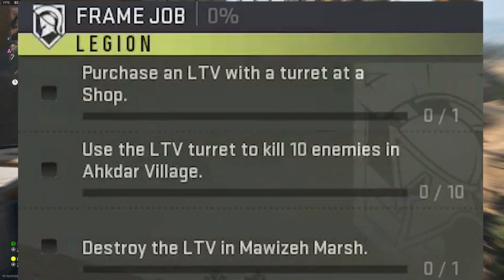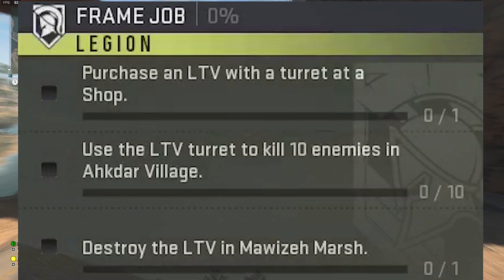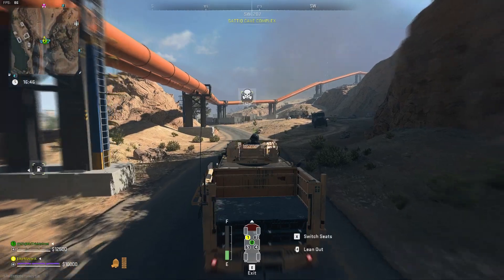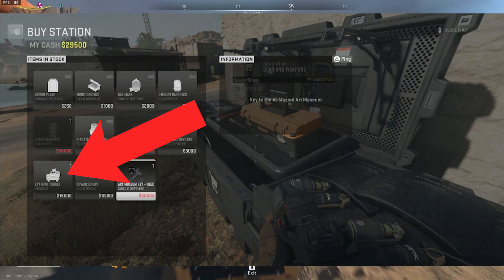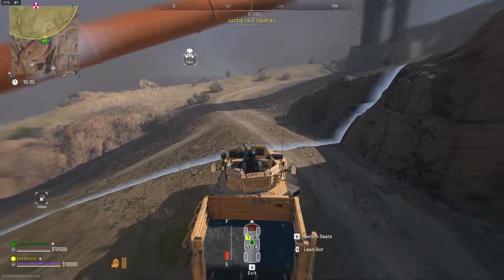Let's hop right into the mission and what you need to get done. You need to purchase an LTV with a turret at the shop, use the LTV turret to kill 10 enemies in Akhtar Village, and then destroy the LTV in the Maweze Marsh. For step one, purchasing the LTV with the turret at the shop, all you have to do is get enough cash, go to a buy station, and purchase the LTV. It should be in the last row of the buy station — I think it's in all buy stations.